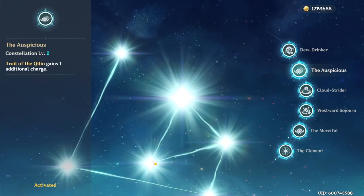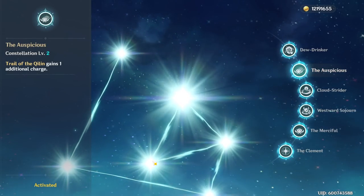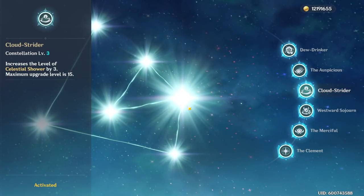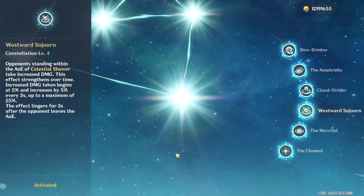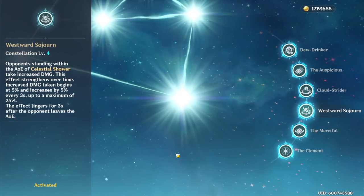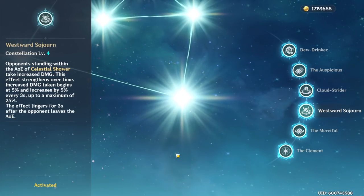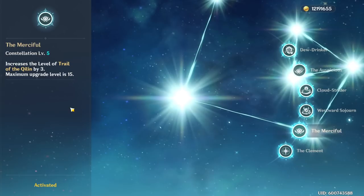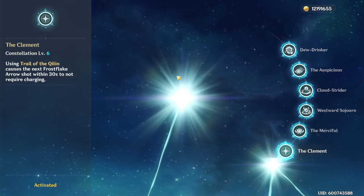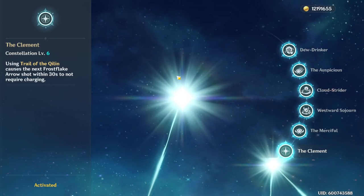Her C2 gives you an extra taunt to anchor enemies, also resulting in more energy particles for your ult. C3 is +3 talents on her burst. C4 increases damage taken by enemies standing within her cryo field — it starts at 5% and increases over time per 3 seconds. C5 is +3 talents on her elemental skill. C6 is her most broken constellation: whenever you use her elemental skill, it allows you to instantly fire a charge shot within 30 seconds.